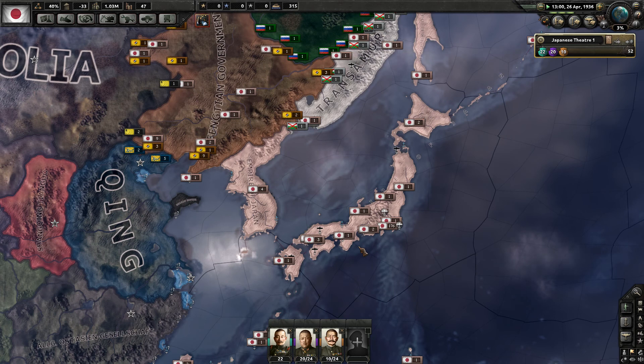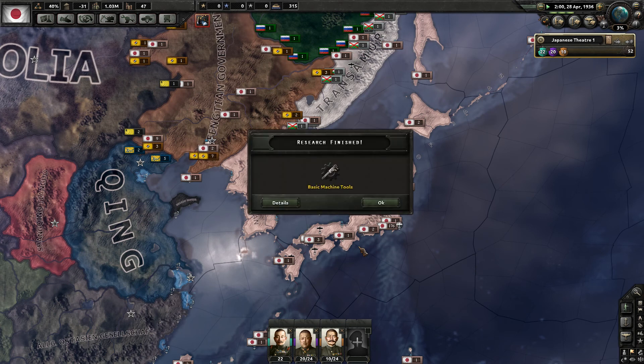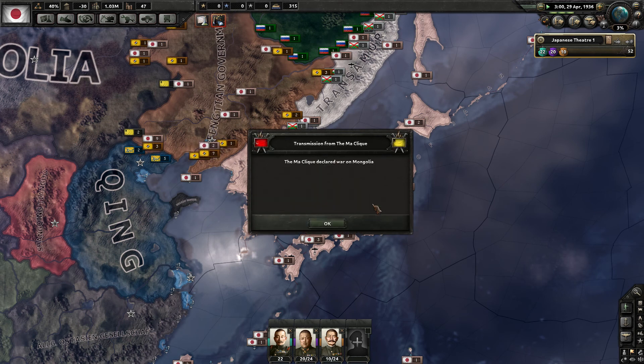I've been messing around with Black Ice and Millennial Dawn. Black Ice has massive crash issues — I like it, but it's difficult to play on a speed faster than two. There's that much going on with Black Ice. Then there's a war in Mongolia event.